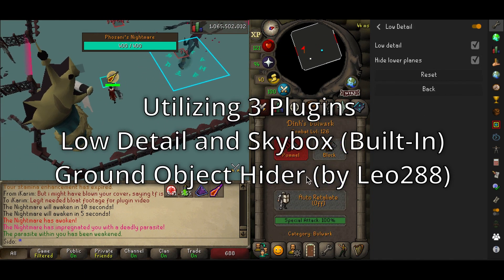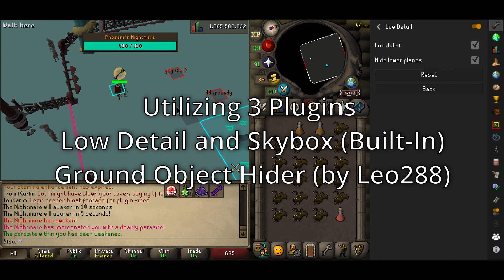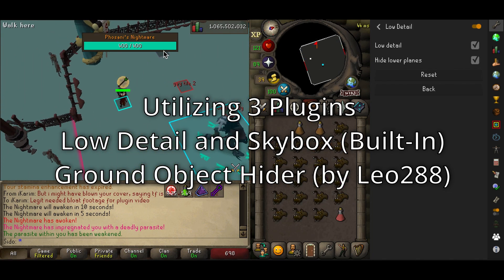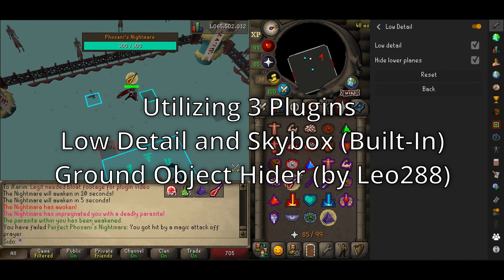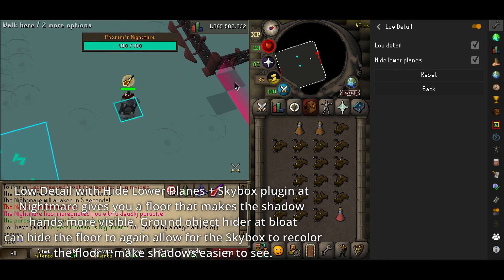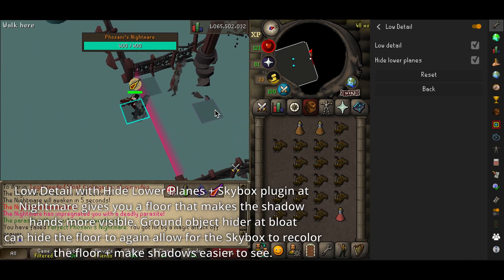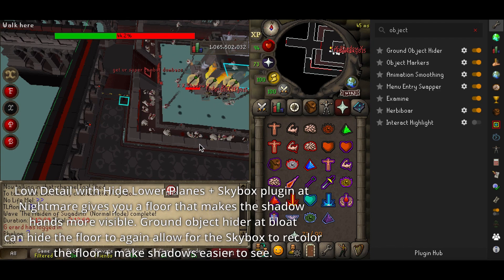In this next section we'll talk about three plugins: the Skybox plugin, which is built in; Low Detail, which is also built in; and Ground Object Hider by Leo288. Low Detail with hiding lower planes removes the ground at Nightmare, while Ground Object Hider can hide the Bloat Floor, letting you replace the ground with Skybox plugin colors. This can really help with the visibility of Bloat Hands and Nightmare Hands.